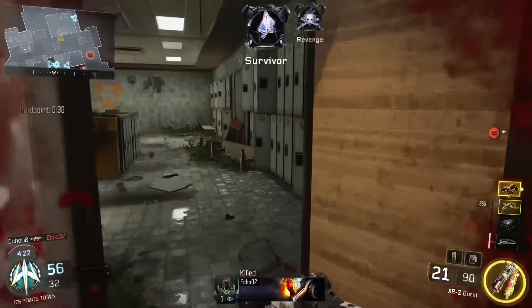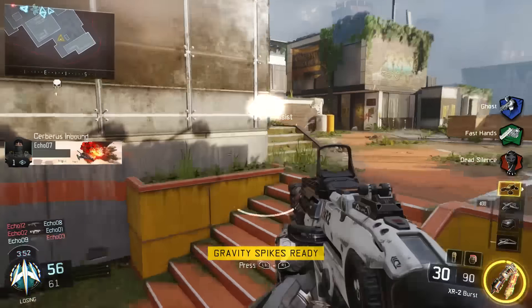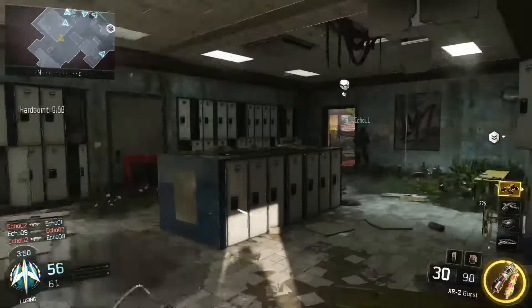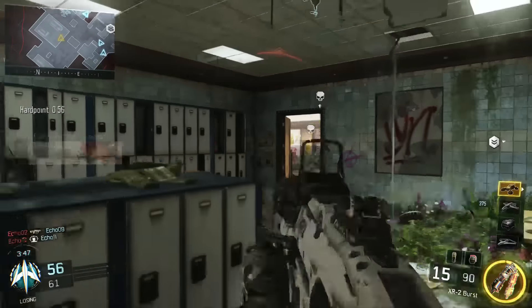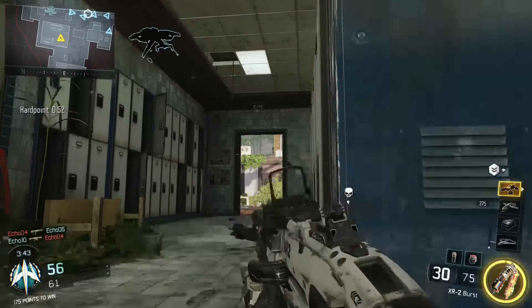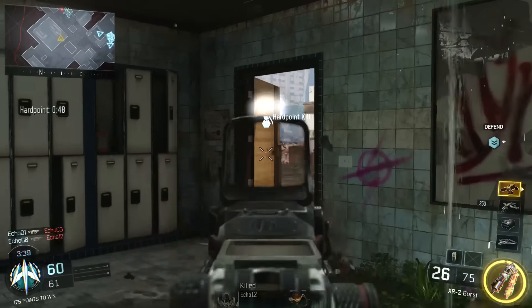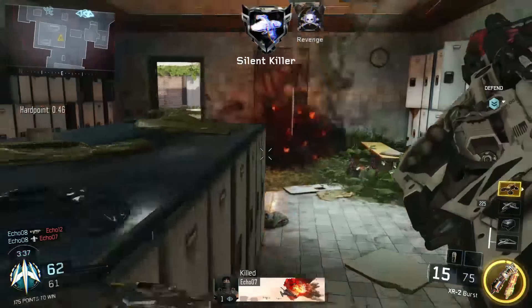As for the ability to run along walls, to be honest I didn't find myself using it all that often — that's probably because I don't actually know the maps too well. But once we learn the maps I can definitely see the tactical advantage to using it. You can definitely chain some movements allowing you to go across the map very quickly — literally from A to B, from one place to another very very quickly.